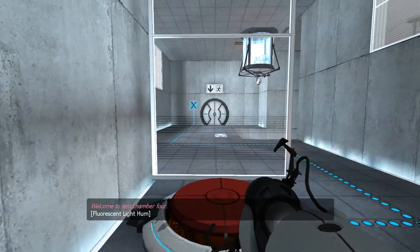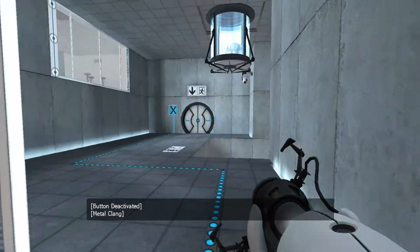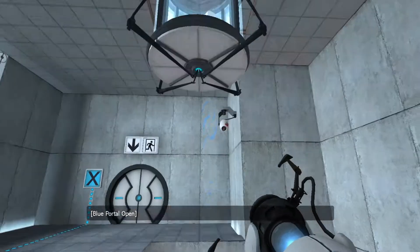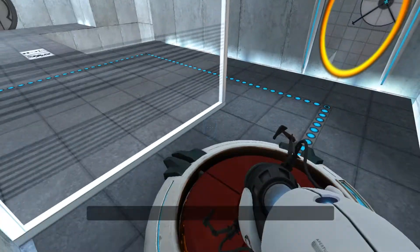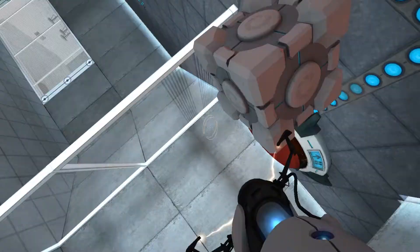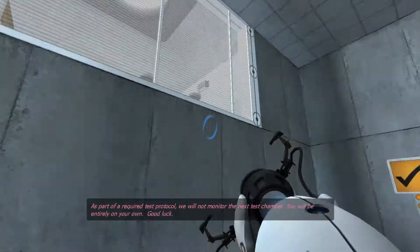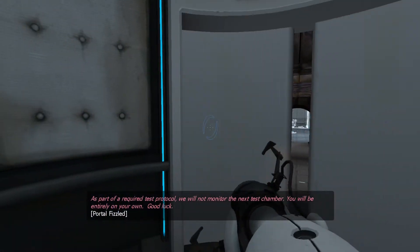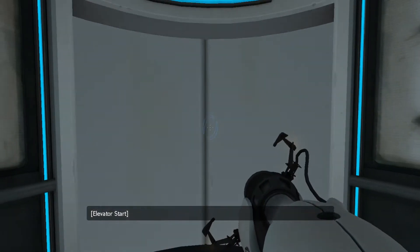Welcome to test chamber four. You're doing quite well. Well, thank you, GLaDOS. Let's figure out what I need to do now. Perhaps we'll figure this out. Gonna have to get the cube myself — no issue. Once again, excellent work. The basics are pretty easy. We will not monitor the next test chamber. You will be entirely on your own. Good luck, GLaDOS. I noticed there's the Aperture sign on the gun there, and it says 0-4 — I wonder why.